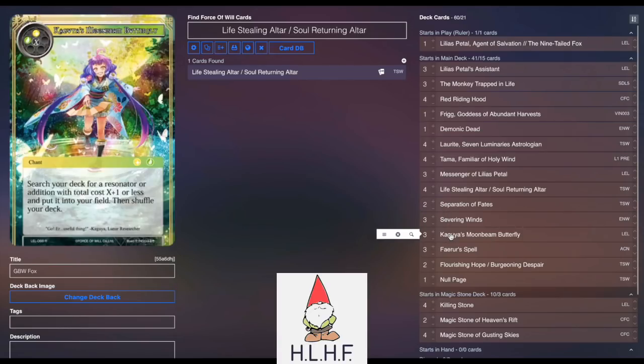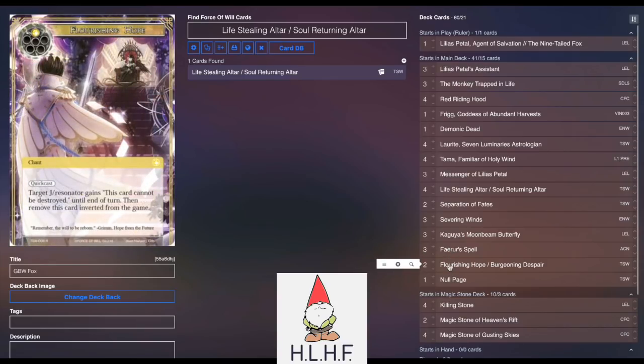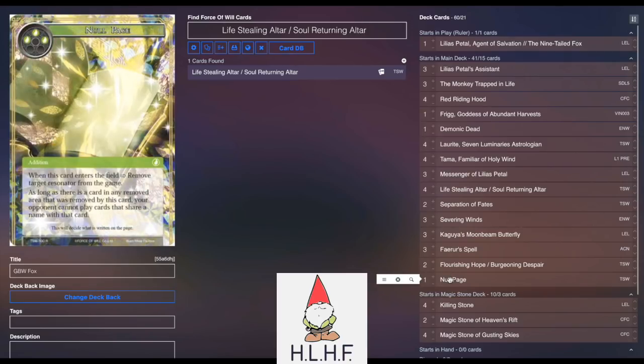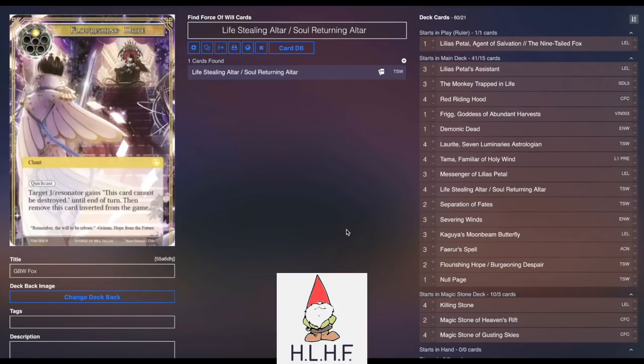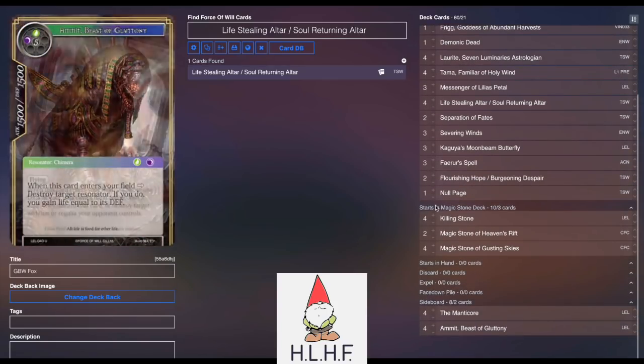Three Kakia's Moonbeam Butterfly, to primarily help you get those Life Stealing Altars. Three Ferris Spell to cancel, because Ferris Spell is just very good right now. Two Flourishing Hope, to be able to protect your Ammit or Manticores, as well as being able to turn it into removal. And then a one-of Null Page is just kind of the cute little addition — sometimes if you're playing against a control deck, you hit them with a Null Page, it can remove their win-con from the game and blow them out. We also play four Ammit and four Manticore in the sideboard.